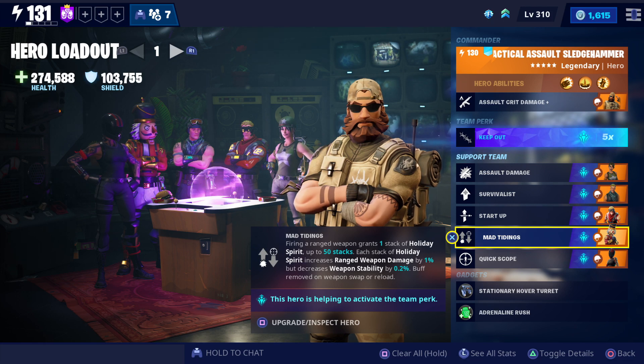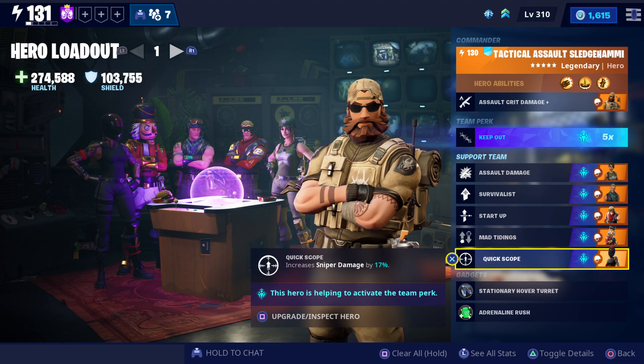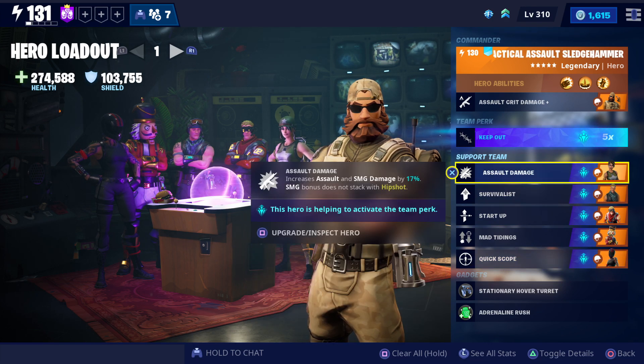Mad Tidings is pretty similar — firing a ranged weapon grants one stack of holiday spirit, up to 50 stacks this time, not 25. Each stack increases weapon damage by 1% but decreases weapon stability by 0.2%. The buff is removed on weapon swap or reload, similar to the other one. This one is pretty much the same except it goes up to 50 stacks, but it also decreases weapon stability so your weapon is going to move about a bit more. That's quite easy to control though, so it's a really good hero to use.